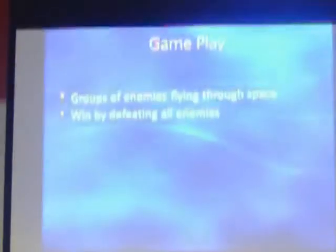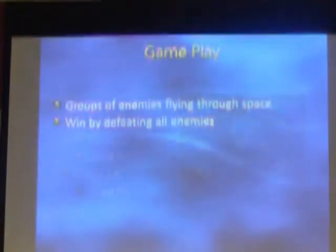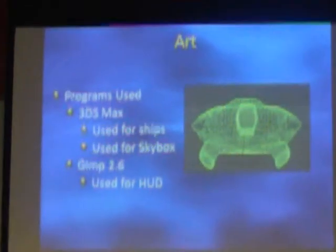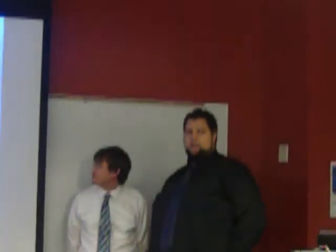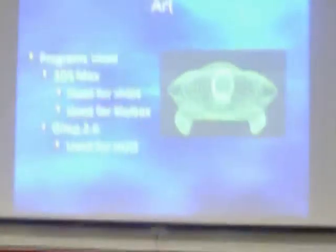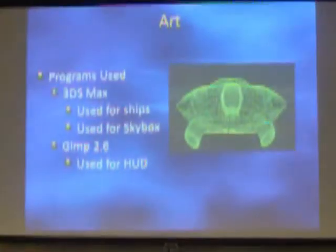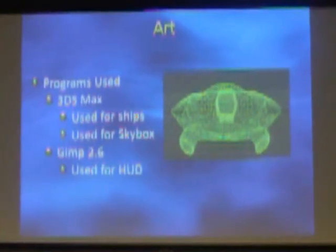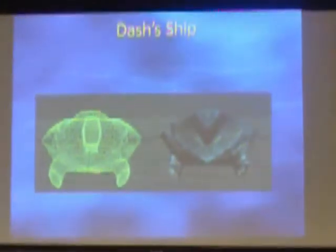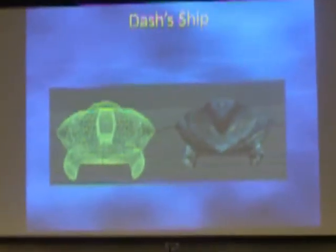You win by defeating the enemies. For the programs we used, we used 3DS Max to make the models for the spaceships, and we also made a skybox using 3DS Max. For the heads-up display, we used GIMP 2.6. This is Dash's ship — it is based on the original ship as you saw from the trailer in the 2D game. I attempted to make a 3D version of that.